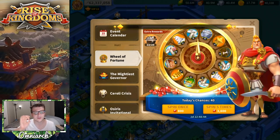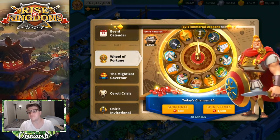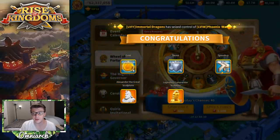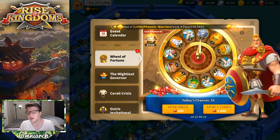Let's do another five-spin — hopefully we land on the eighth spot, that's the sweet one, the one you want most. We get 45 hours of speed-ups, which is definitely good value, a universal, an Alexander, and another universal. Those 45 hours are great, the sculptures are great, and the resources we'll use. Really liking this spin.